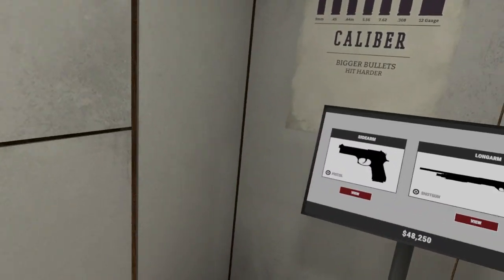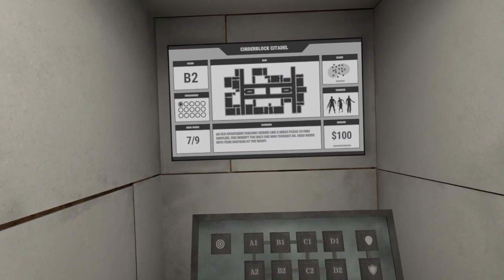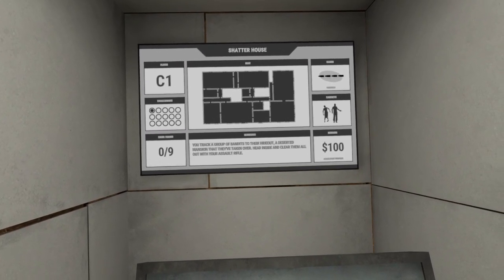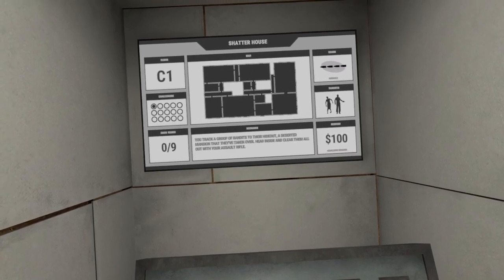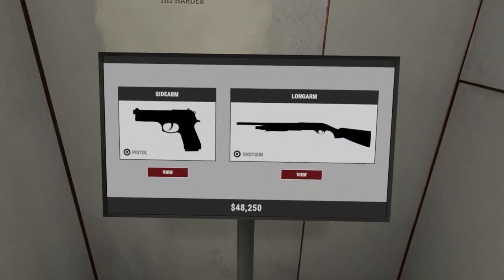I'm thinking today is going to be a rifle or some sort of long gun — that's not a shotgun. We just did B2, so now we're doing C1. You track a group of bandits to their hideout, a deserted mansion that they've taken over. Head inside and clear them all out with your assault rifle. So we've got to buy an assault rifle.